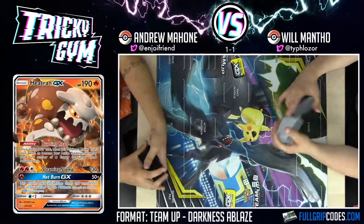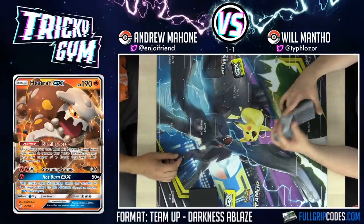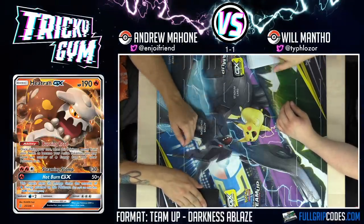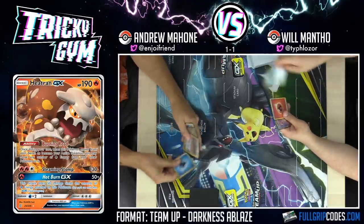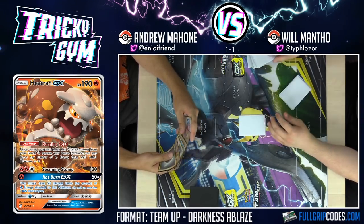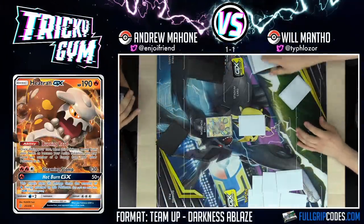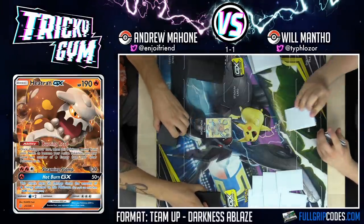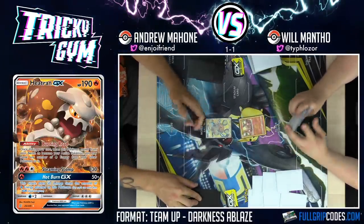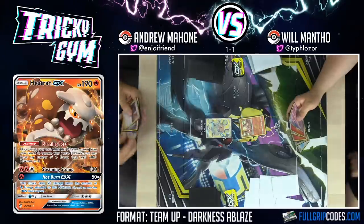One, two, three, four, five, six, seven — horrible opening hand. My hand's insane! Are you going first? Yeah, I have to, right? I guess I could choose to go second... no don't do that man. I'll choose to go first. Do you actually choose to go second versus Centiskorch? Maybe. I'm going to Cherish Ball. Especially without Acrobike and without Order Pad, there's no way you're getting a turn one Alter Creation with this deck — you'd have to get super lucky. I still think it's correct to choose to go first.